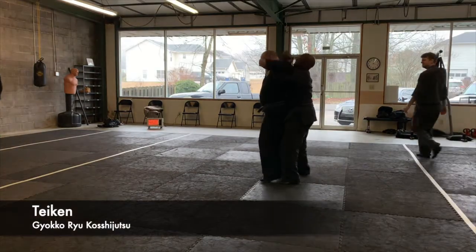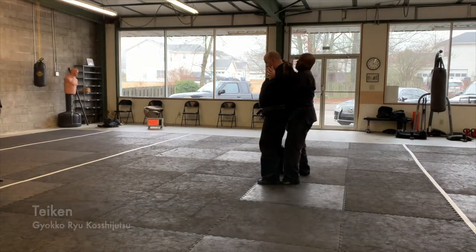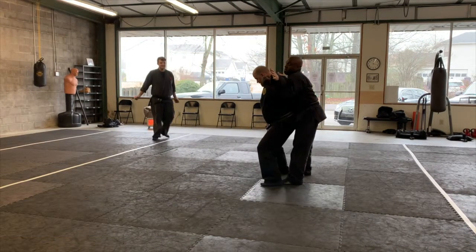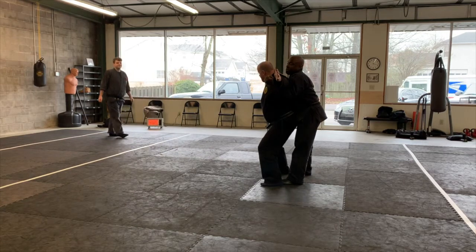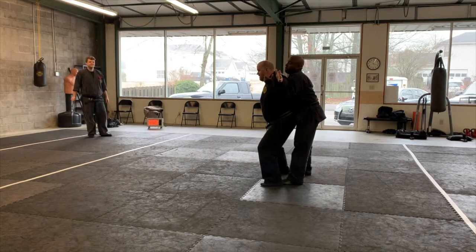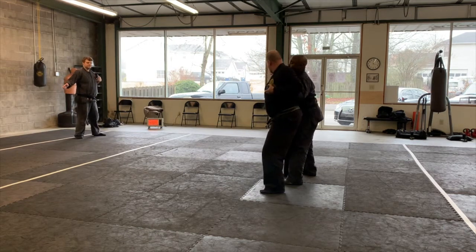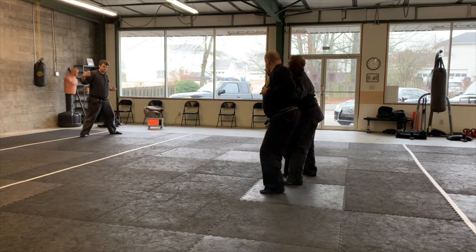So he's trying to hold me. Dropping the hips and extending the palms — or the hands. Then slip out. What does it say, to the right or to the left? Maybe grab this leg and here.